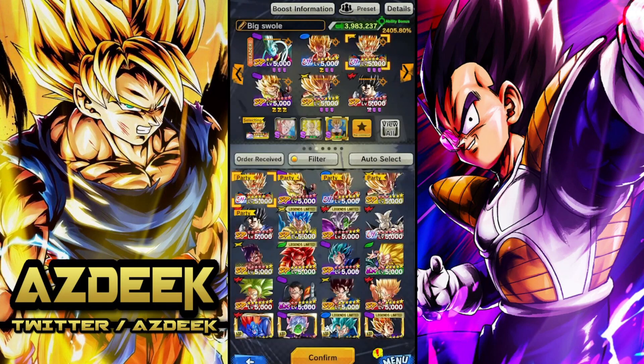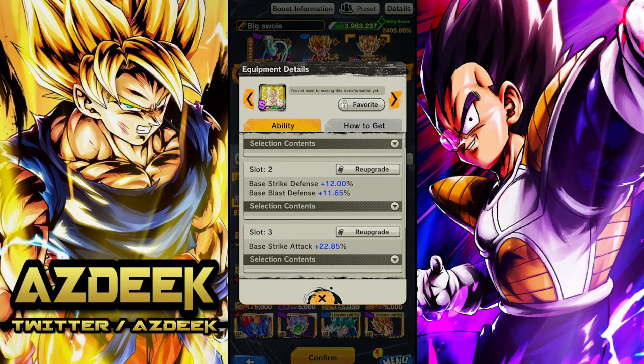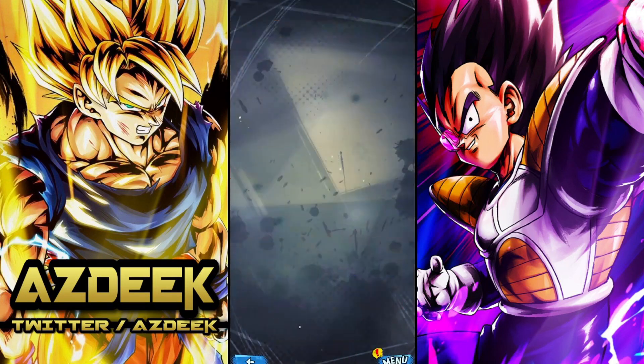A lot of people are going to use the awakened equip and this platinum equip, and then instead of this one they'll probably use a pure equip - and by pure equip I mean instead of where it says base strike attack, it'll just say straight up strike attack. That's why they call it a pure. So this is the team we're going to be using.